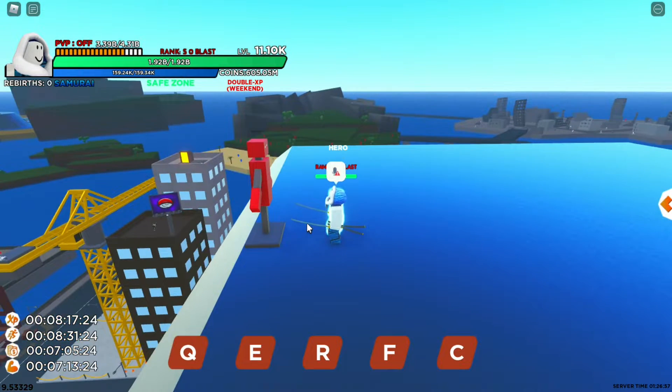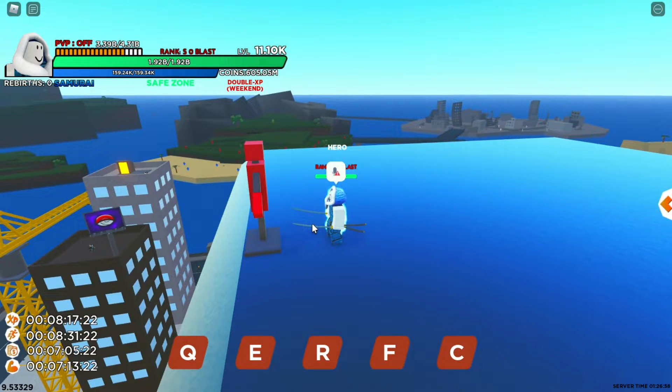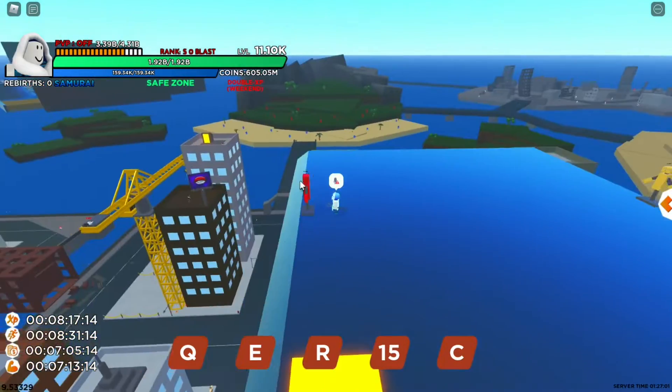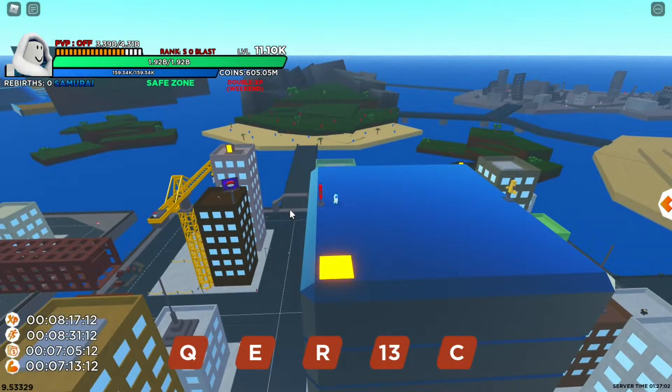Now let's go to the last and final skill, which is the F skill, called the Omnidirectional Slash. Anyone who's around you - wherever you are - will literally get damaged. That's why it's called Omnidirectional Slash: it's everywhere, like creating a circle. Everywhere is getting hit, not only at one position straightforward - it goes everywhere, which is pretty useful.